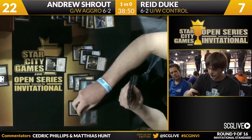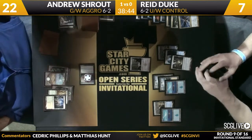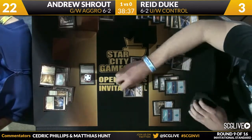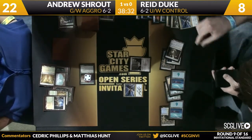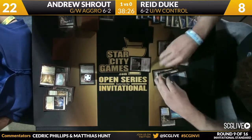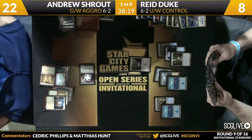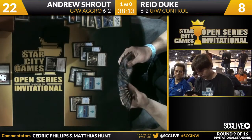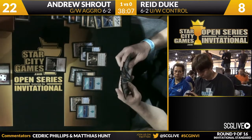Reed plays three Mutavaults, so he could double block a Mistcutter — that's another possible removal spell. Obviously getting rid of two lands is not great for a control deck, but it's an option. He could chain together a couple Revelations, and here is another one — for five. Duke is going to move up to eight life, but more importantly he's going to get five more cards. He wants to chain together Revelations and would really like to hit the one Elixir of Immortality. There are two Supreme Verdicts in his yard and one on the bottom of the deck — it would be great to shuffle them back in.